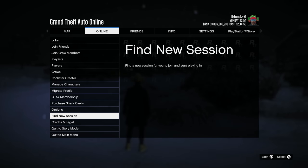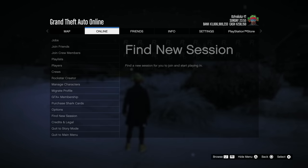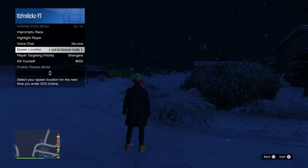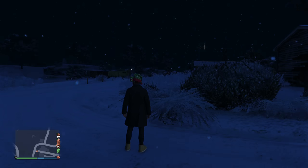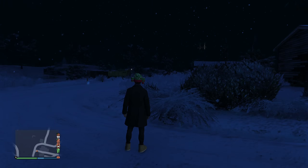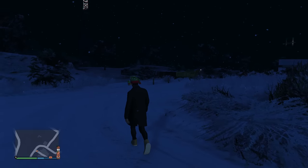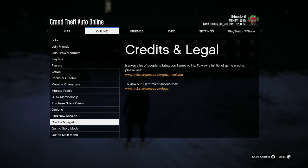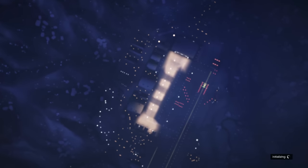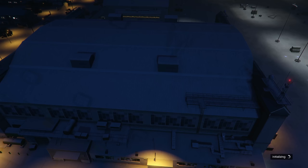I hate flying around the entire city trying to get from point A to point B — it gets really annoying and it's just a waste of time. So I open my interaction menu, set it to the location where I want to go, go to Style, change my glasses, and in the bottom right corner you'll see a little loading circle. Once that goes away, go to Online, Find New Session, and load into a brand new close friend session. It literally only takes 3 seconds, compared to a public lobby which can take up to a minute. If you're ever grinding for money, always do it in close friend sessions unless you're trying to get a high demand bonus.